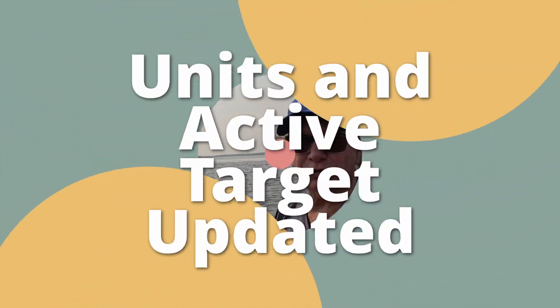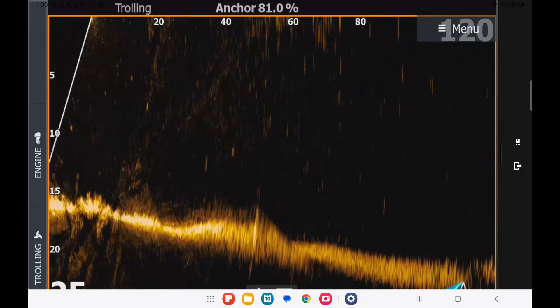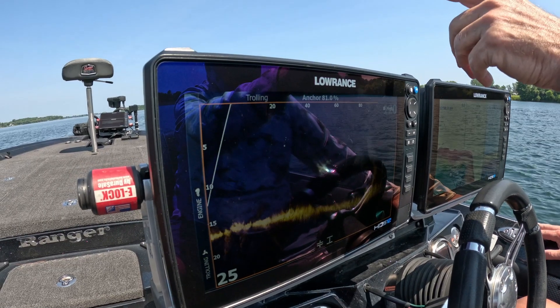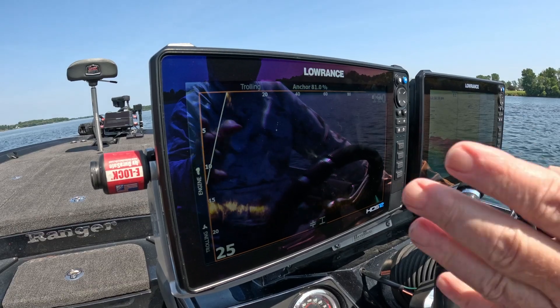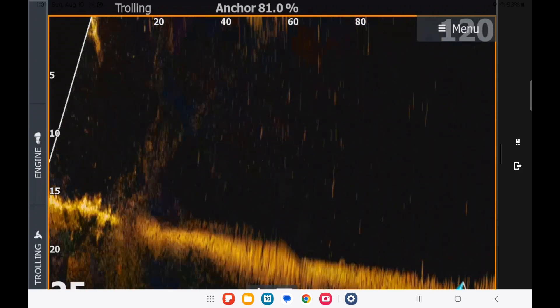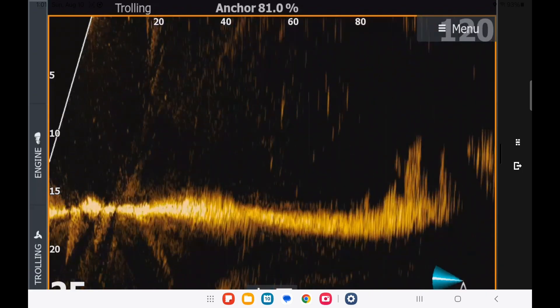I'm going to talk about some of the updates they did in the 25.2 update for the active target — basically the changes you see on the screen here. It's pretty bright out today. What I've got is the active target running on the bow, networked to the console unit, and I've got it running on my tablet today. I've got it on my live scanner pole in sweep mode, so it's sweeping back and forth, and you see the screen continually changing because the location of the transducer is continually changing. We're sitting right next to a big rock pile — you can see when we get near it, it shows right about there. There's the rock pile and the grass. I want to talk about three of the four changes they made in the 25.2 to the active target.